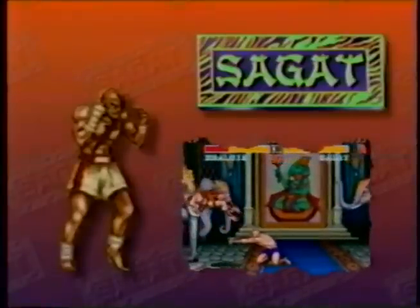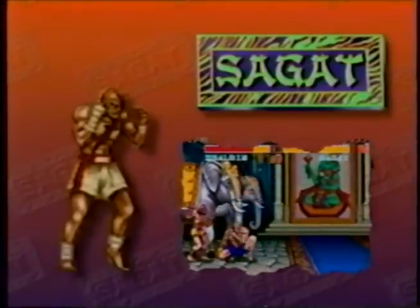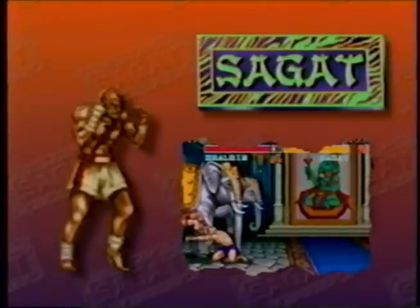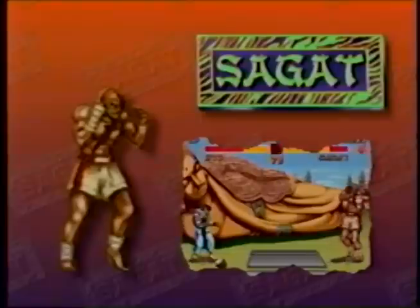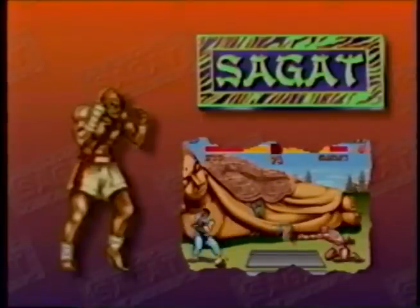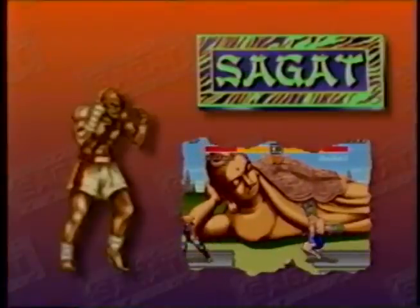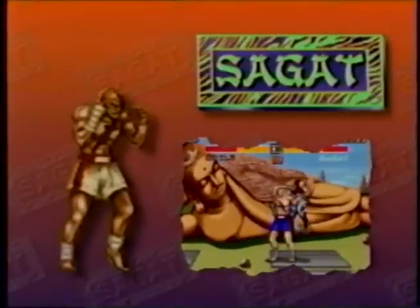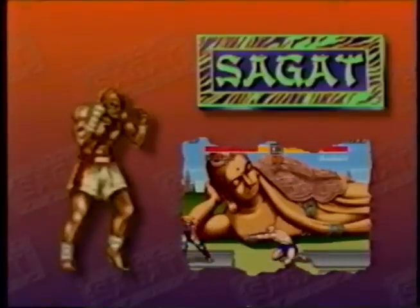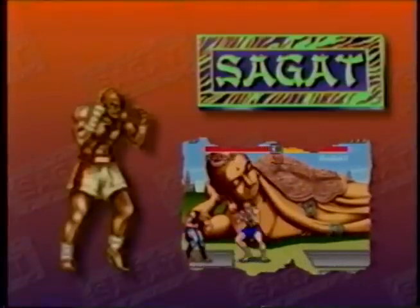Sagat: what he lacks in style he makes up for in power and tenacity. Slow on the ground and in the air, but he has an advantage with his longer reach. Unlike his opponents, he can throw both high and low fireballs very quickly. His tiger uppercuts and tiger knees are also very fast, though his tiger uppercut is only indestructible for a split second. When you fight him, you are a rock fighting a relentless stream of water — eventually he will wear you down.